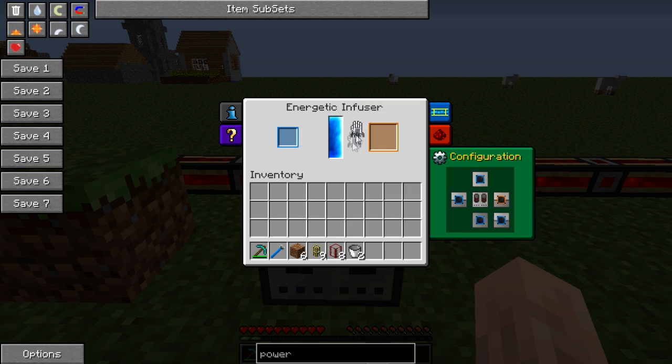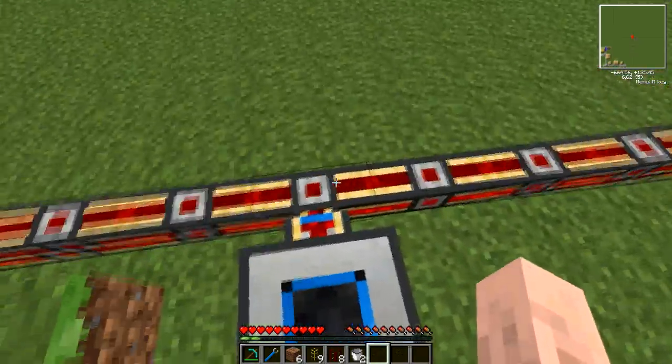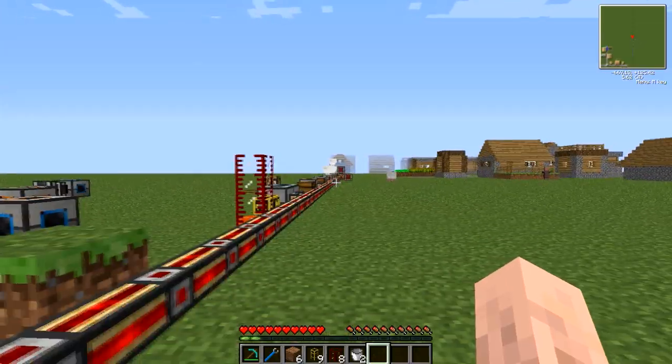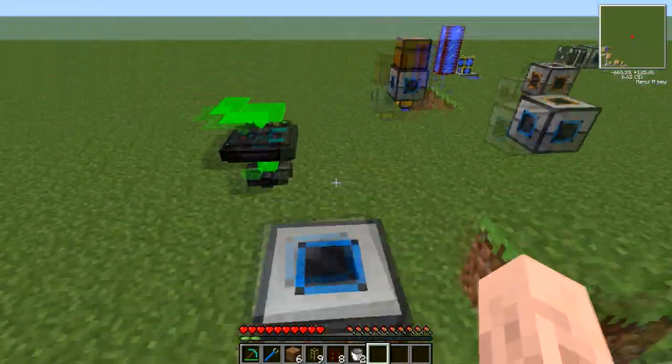So you get your Energetic Infuser plugged into some power. This is running on redstone energy conduits attached to a couple of redstone energy cells. Unlike my other tutorials I had to actually add a few more because this thing is quite beastly.